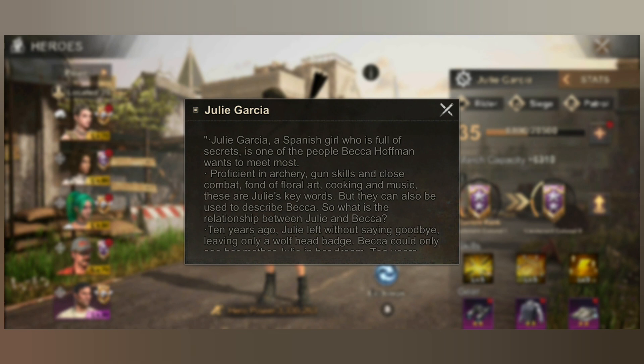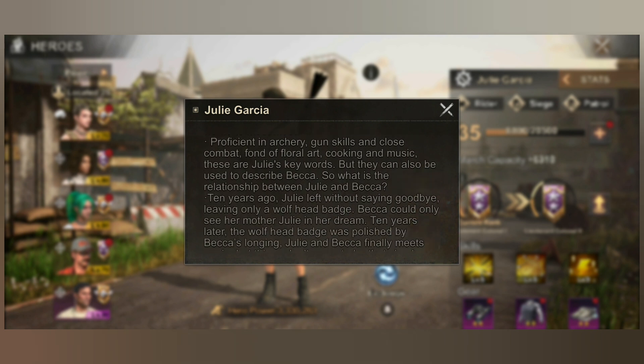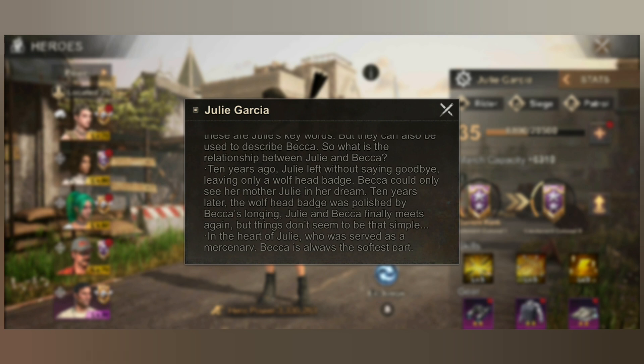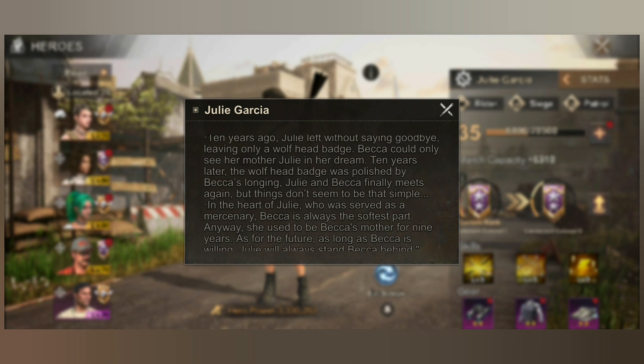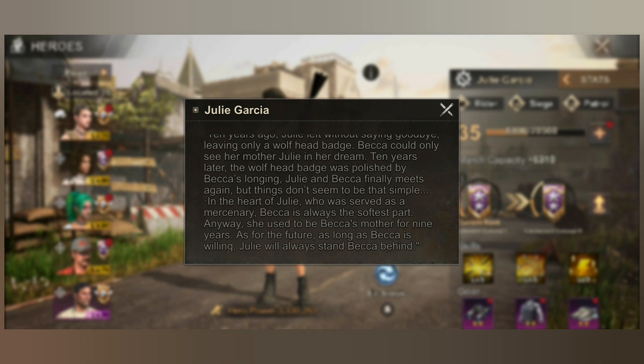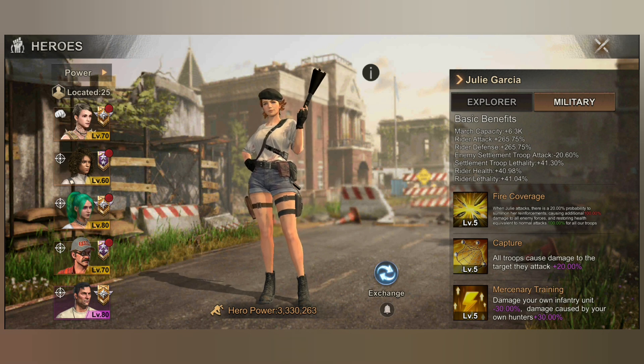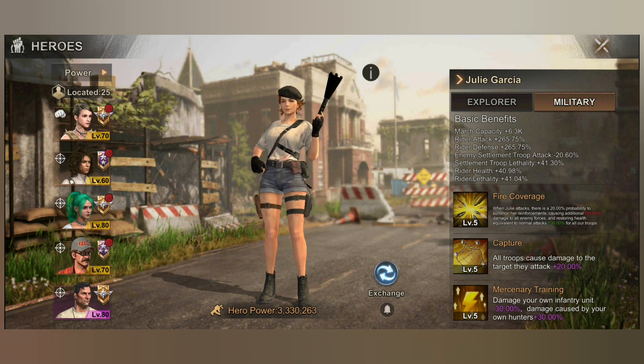Julia is a rider, siege, and patrol hero. Her storyline: Julia Garcia, a Spanish girl full of secrets, is one of the people Becca Hoffman most wants to meet. Skilled in archery, gun skills, close combat, floor art, cooking, and music. Ten years ago Julie left without saying goodbye, leaving only a wolf head badge. Becca could only see her mother Julie in dreams. Ten years later they finally meet again, and Julie, who served as a mercenary, has always kept Becca as the softest part of her heart.